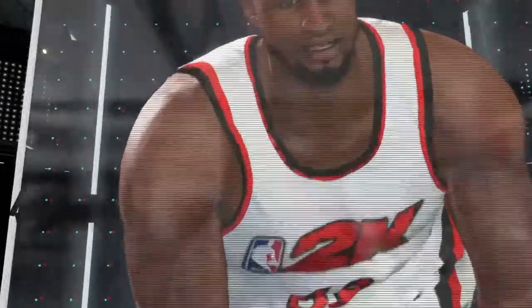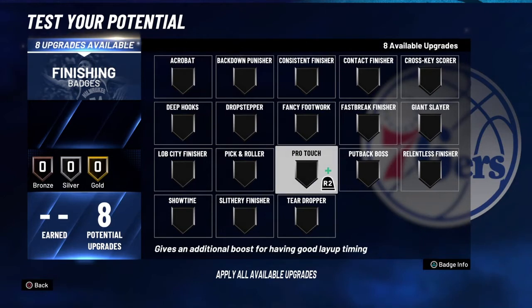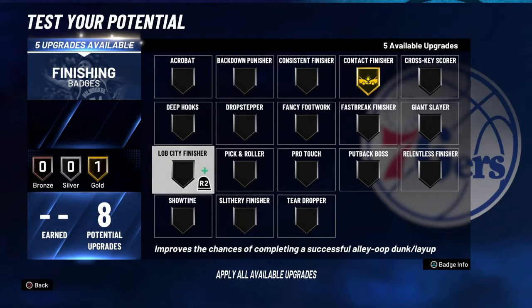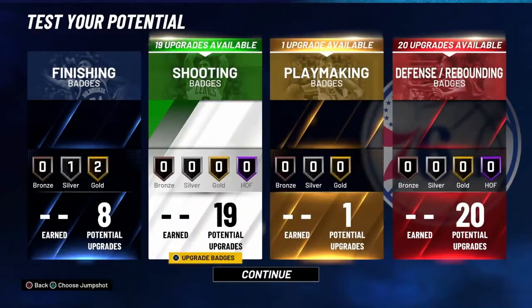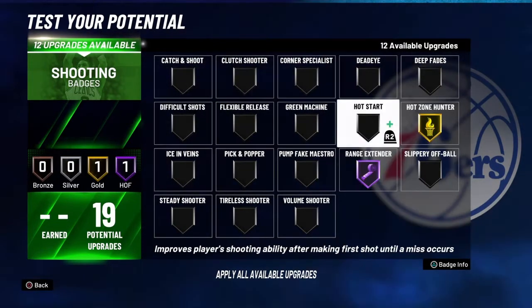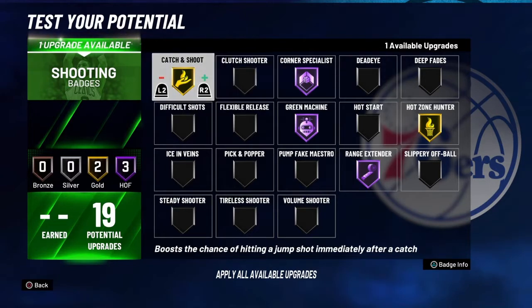You can catch lobs on this build, shoot pick-and-pop, pick-and-roll, hedge — do whatever you need to do. For finishing badges I did Gold Contact Finisher, Gold Lobcity Finisher, and Consistent Finisher or Back Down Punisher depending on what you do. For shooting badges I did Hot Zone Hunter, Green Machine Hall of Fame, Gold Catch and Shoot, Hall of Fame Corner Specialist.